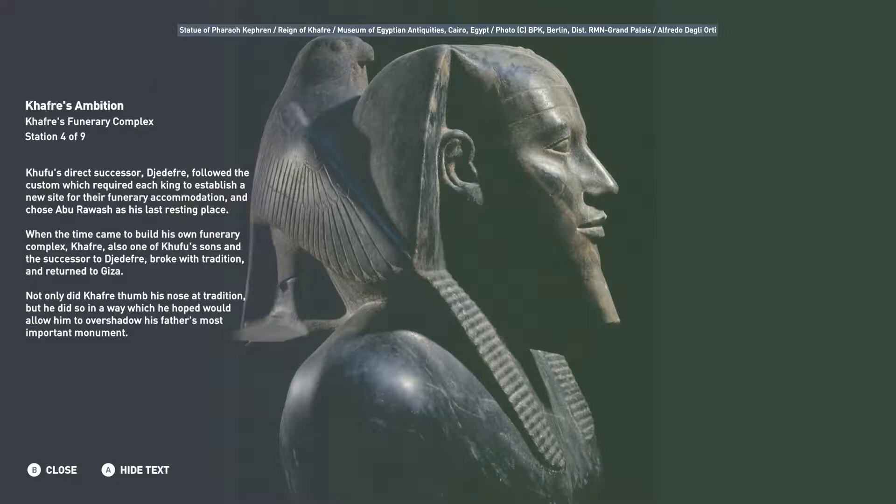When the time came to build his own funerary complex, Khafre — also one of Khufu's sons and the successor to Jedifrei — broke with tradition and returned to Giza. Not only did Khafre thumb his nose at tradition, but he did so in a way which he hoped would allow him to overshadow his father's most important monument.